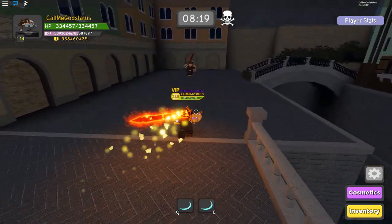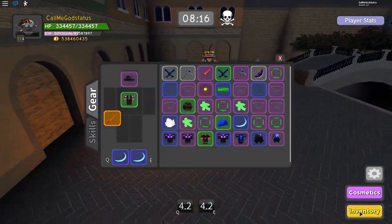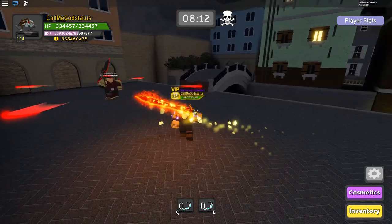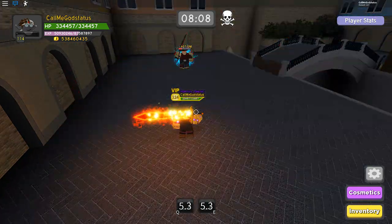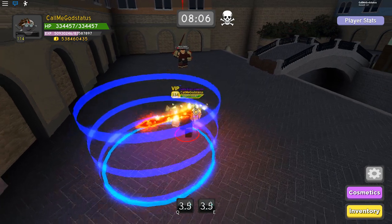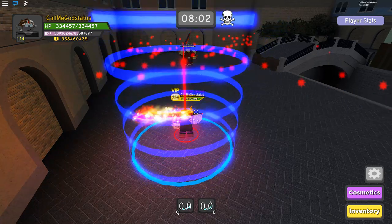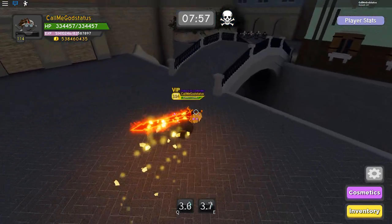At the next boss it's the same concept — you literally just pop the abilities and focus on dodging. One thing I like about this versus Vortex or Blade Storm is you don't have to be super close for the ability to worry about. You literally just sit back, wait your seven seconds, and chill. It makes things a lot simpler and more calm — you don't really have to pay as much attention.